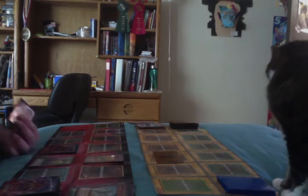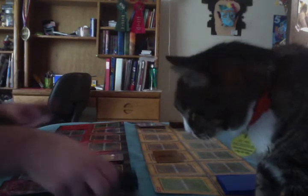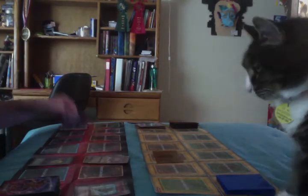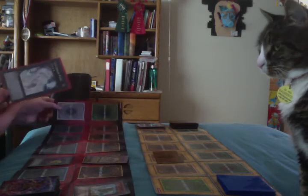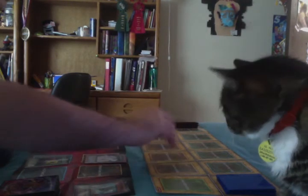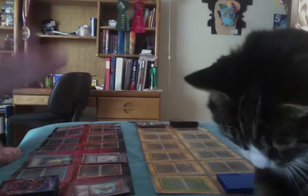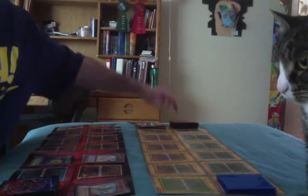Useless card — darn it. I can use Call of the Haunted to revive my Kuwakamira Sandman, so I can now XYZ summon Gemknight Pearl — the only Rock monster I have in my extra deck. 2,600 attack. Looks pretty dang cool. Unfortunately it has no effect, but that's okay. Attack — attack the monster. Junk Defender — even if Junk Defender uses its effect it still does nothing. Gemknight Pearl attacks, Junk Defender is destroyed, and things are turning around.